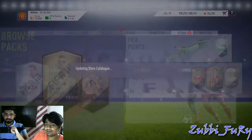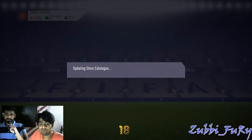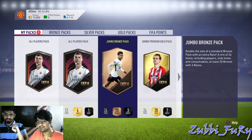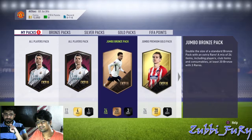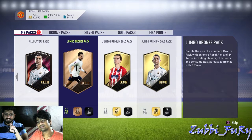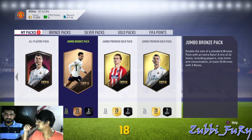We have five packs at present, so he'll open them one by one. We'll start with the lowest grade pack, which is the Jumbo Bronze Pack, and after that the All Players Pack. Then we have two Jumbo Premium Gold Packs which we are equally waiting for. Let's start with the Jumbo Bronze Pack — no expectations from this one.